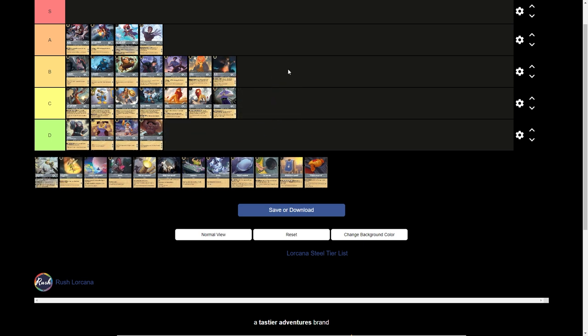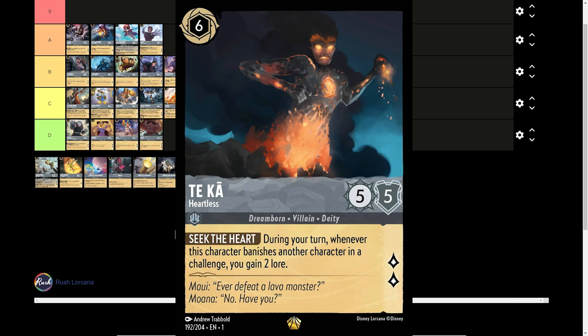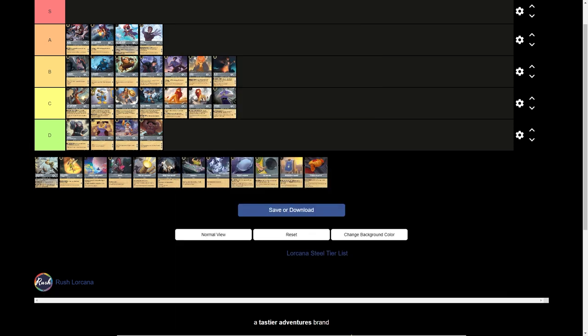TK Heartless — 6-drop inkable card, 5 strength, 5 willpower, 2 lore generation. Decent stats for a 6-drop, nothing to write home about. During your turn, when this character banishes another character, you gain 2 lore. Similar to the 5-drop Simba except he's inkable, which is great. You gain additional lore when you challenge with him. I'd really like to see more ability to gain benefit out of this with something like Ruby, but until we see something that can really drive this style of deck home, he's going to sit in C tier. There are just better options with stuff like Giant Tink, which we're going to talk about up next.